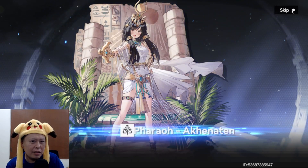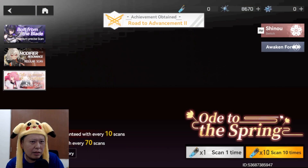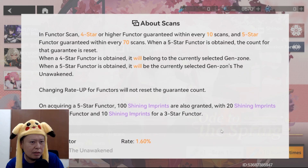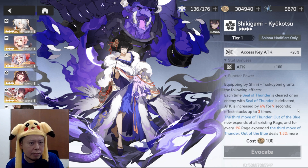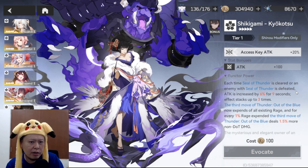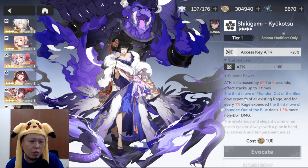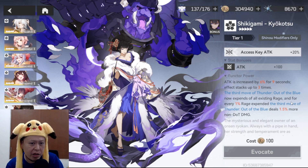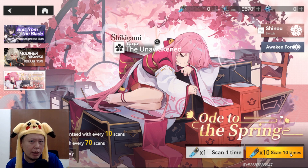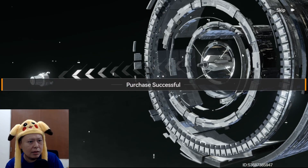Should I get the weapon too? The weapon is 2000 gems, the rate is 1.6 percent, and the pity is 74. The weapon — called Shinri — grants Sukuyomi the following: each time Seal of Thunder is cleared or an enemy with Seal of Thunder is defeated, attack is increased by 6% for 9 seconds, stacking up to 3 times — so attack +18% total. The third move 'Thunder Out of the Blue' expands its accessing range, and for every 1% range expanded, it deals 1.5% more non-DOT damage. Access key gives attack +20 and attack +100. Sukuyomi will be even more powerful with this.